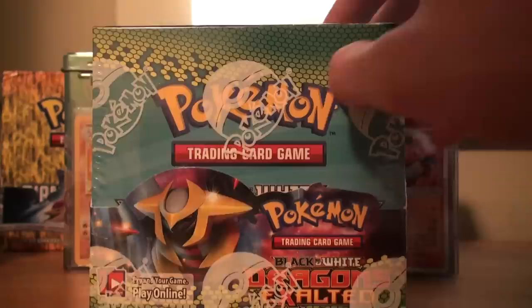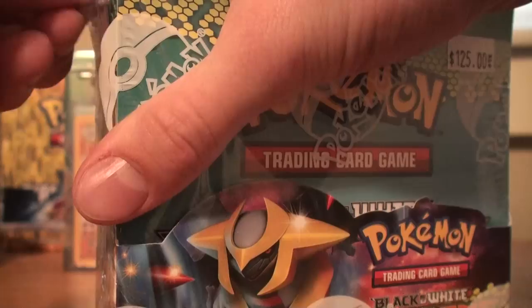Hello everyone, it's Ryan from Pokemon Canadians here. As you guys can see, I've got the Dragon's Exalted Booster Box right there — just ignore that price tag, let's pretend you guys didn't see that. Let's get to opening this thing. This is like the most anticipated box of the start of the Black and White series, honestly. This is huge.